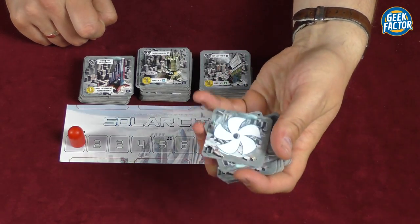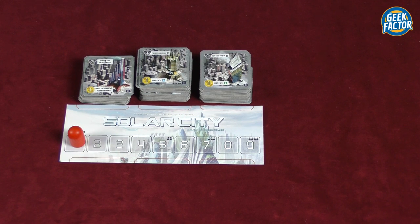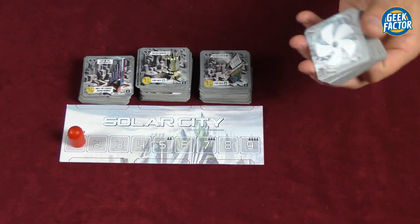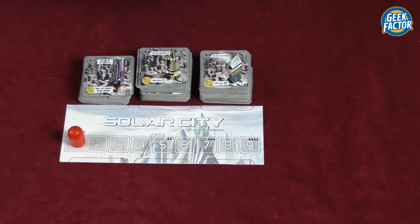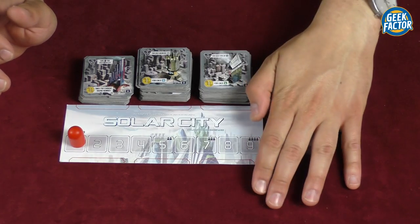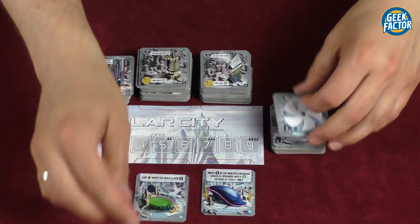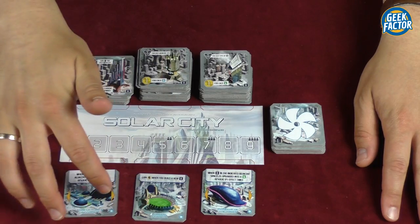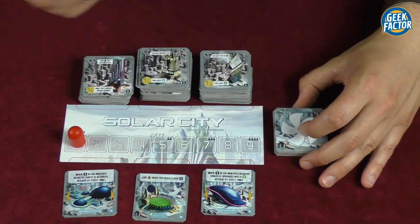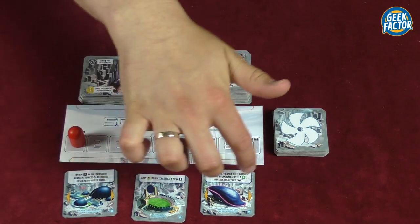We take the public structure tiles and remove a certain number depending on player count. For two players we keep 10 public structures, for three players 14, and for four players 18. The unnecessary ones go back into the box. We shuffle the remaining tiles, place the pile face down next to the main board, then deal the top three into the designated spots underneath the main board. If two of the same type appear, we return one to the bottom and draw a new one, continuing until we have three different public structures.